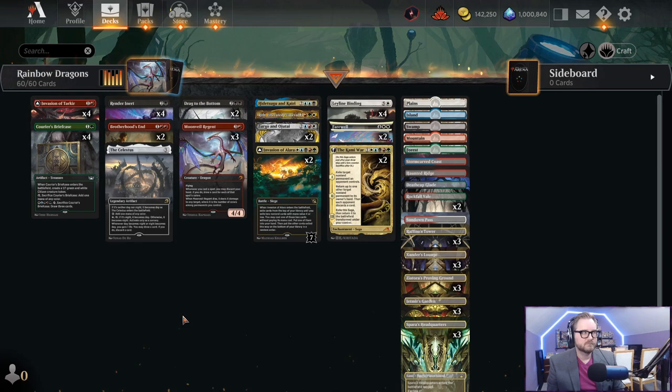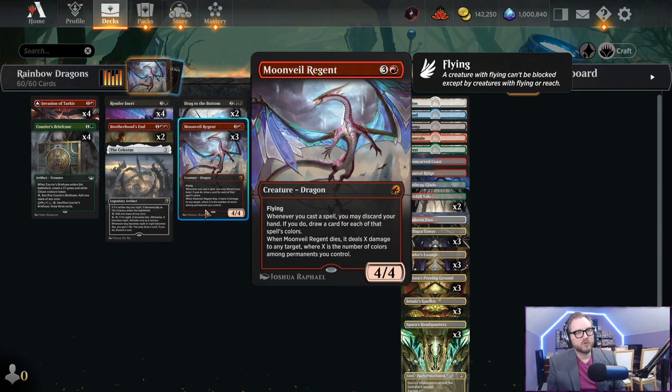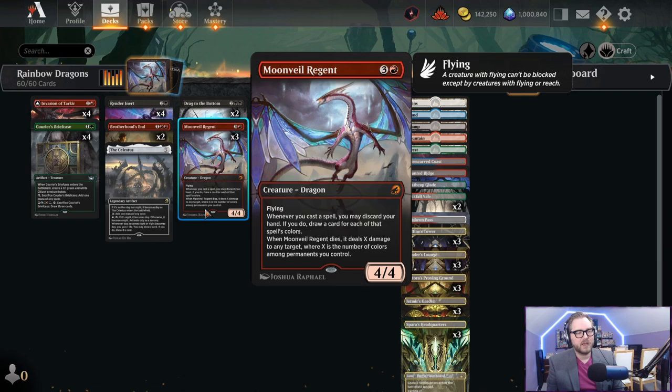That's pretty powerful - that's going to happen a bunch. We have Moon Veil Regent, which is a 4/4 dragon for four. Whenever you cast a spell you can discard your hand and draw cards equal to the number of colors in the spell. That's really convenient because we have a lot of five-color cards.